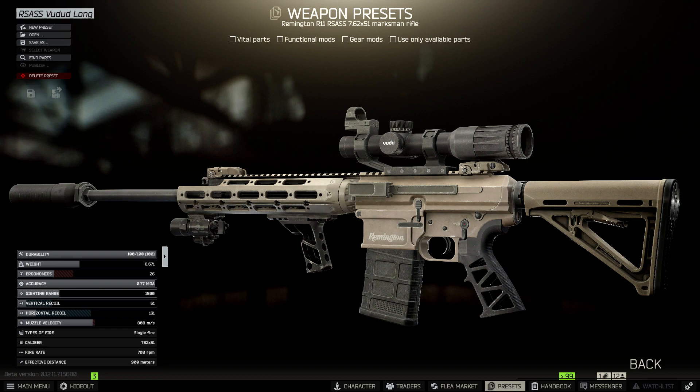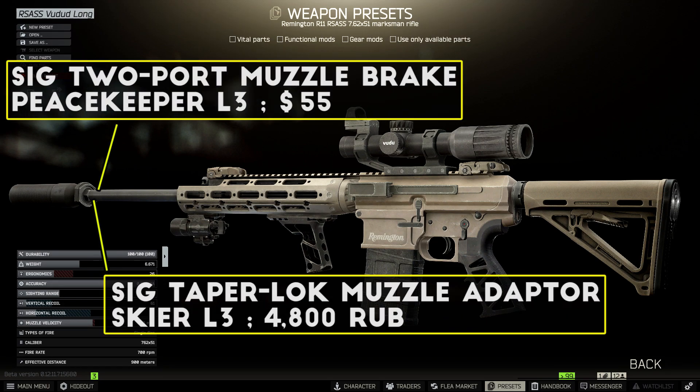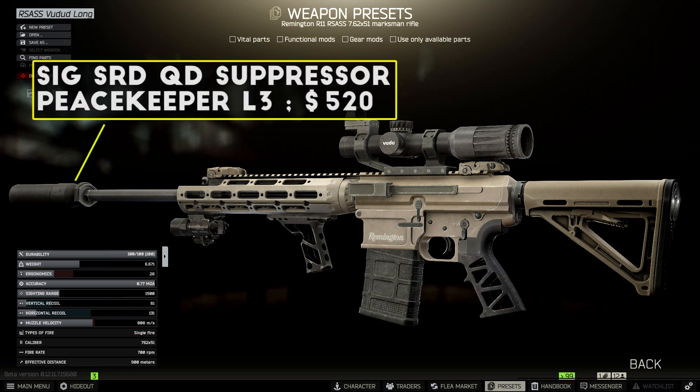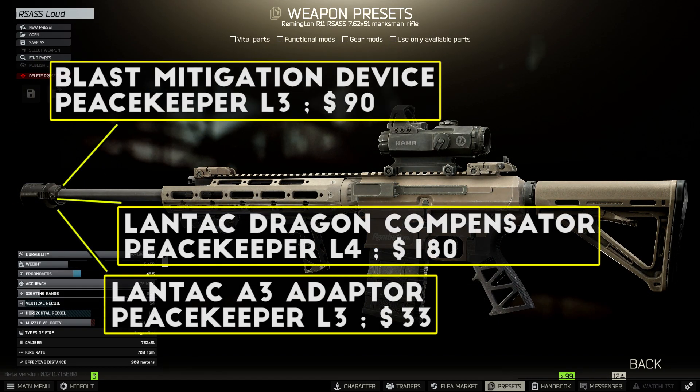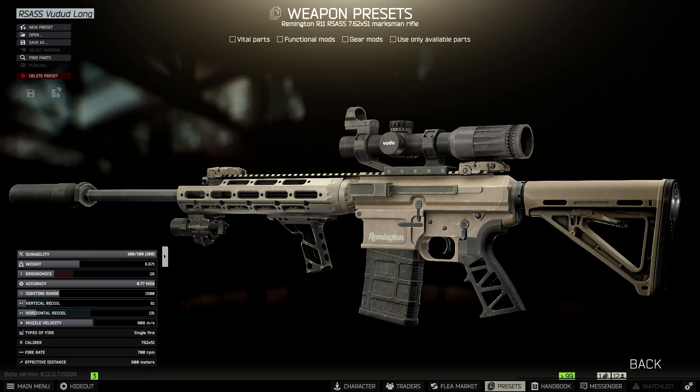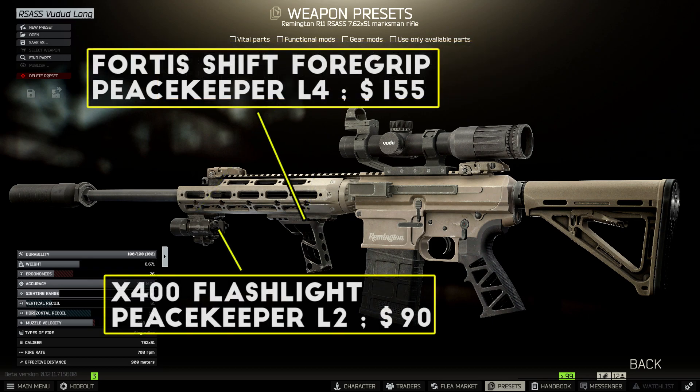The RSASS build is pretty simple since you don't need to replace some of the core pieces, but it still ends up being quite expensive because of the base price, which is sometimes well over 100,000 rubles just for the rifle. The first addition is for the muzzle device — for a suppressor I usually go with the SIG taper lock adapter, the two-port muzzle brake, and then the SRDQD suppressor, which gets you pretty solid recoil stats at a fair price compared to something like the Thunderbeast. For loud runs I use the Lantac blast mitigation device combo to get ergonomics a little higher while still having good recoil. Next I add RAHG rails to the handguard.